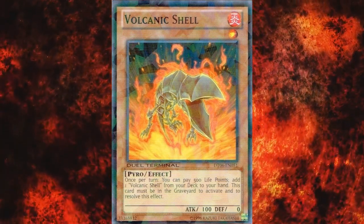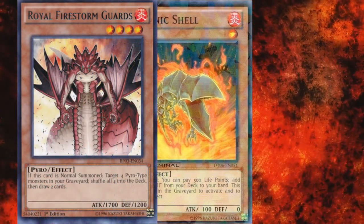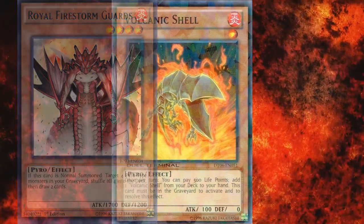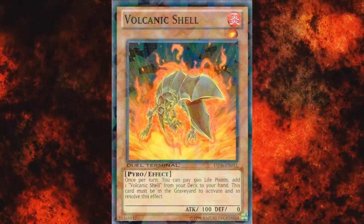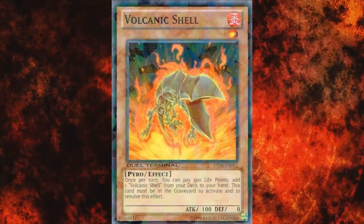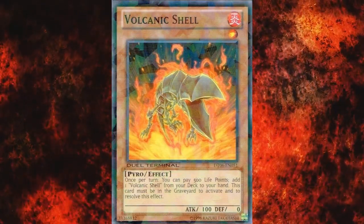The fact that all Volcanics are Pyro-type means they have to rely almost entirely on Royal Firestorm Guards for any kind of generic support, and this card might as well be a Volcanic monster given that you never want to run any less than three due to their amazing recycling ability. When it comes to Shell's actual effect, it's a good piece of discard fodder that replenishes itself. Most decks nowadays would prefer the instant benefit of Trick Clown since there's not much room for the grind game. However, in a Volcanic deck this is most often a three-off.